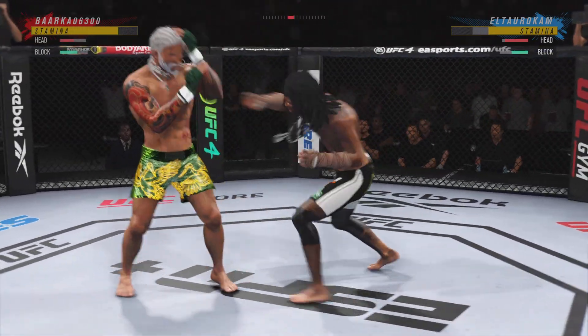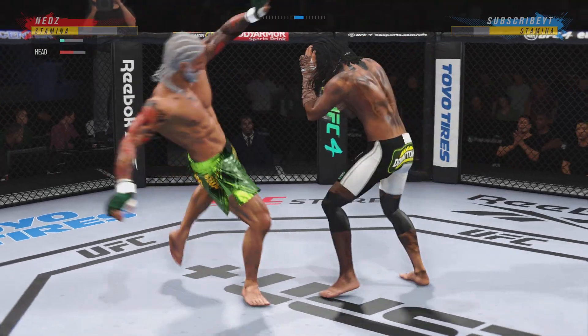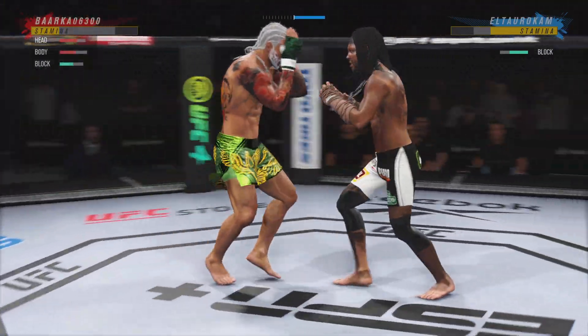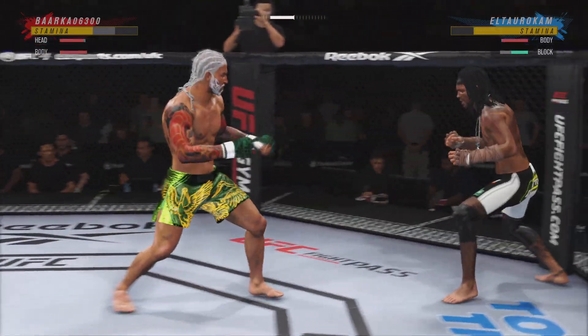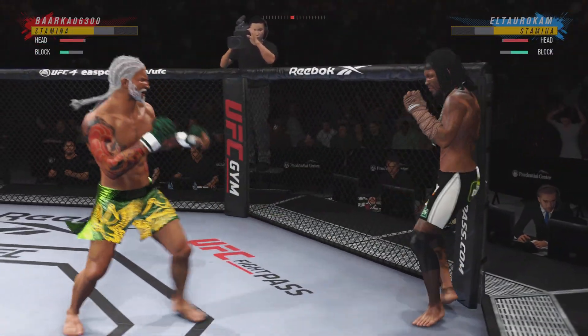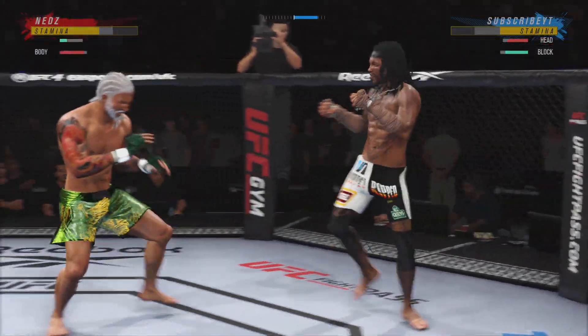Sound defense there as he blocks the shot. Back to the left hand now — unable to connect. Look at him whip his hip into that kick. Look at how he turns his hip into that leg kick.